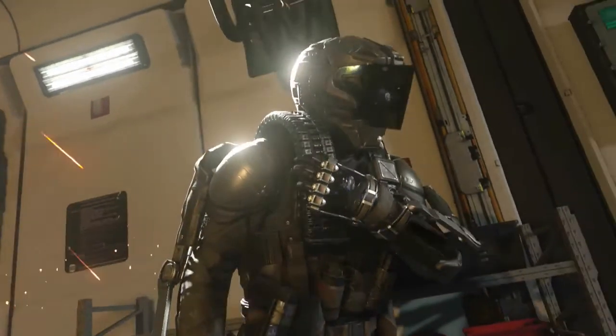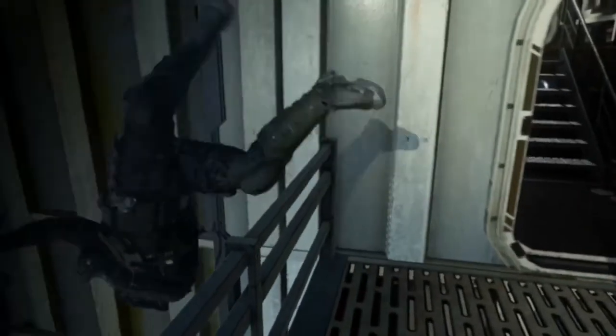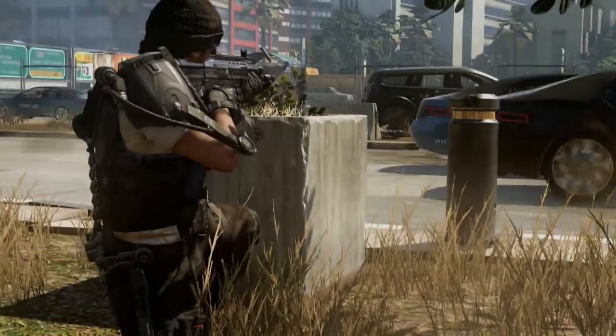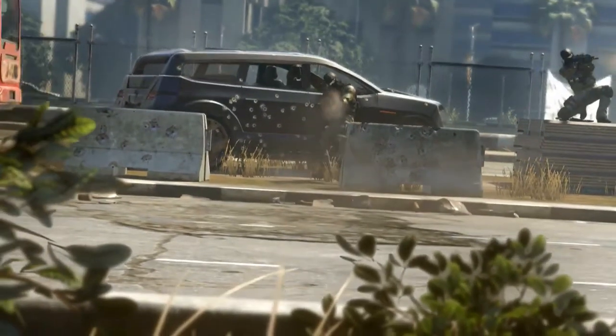After that we get to see that everyone has exoskeleton suits — it's not just one-sided where you have it and your enemies don't. In the scene where the soldier gets thrown off the catwalk, both sides have an exoskeleton suit on, so that does make it a little more fair. Next up we see some firefight going on in the middle of a city street that is quite busy.